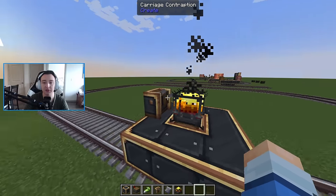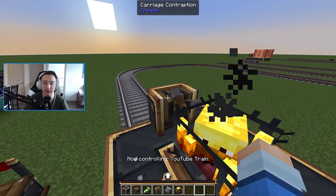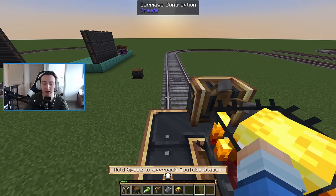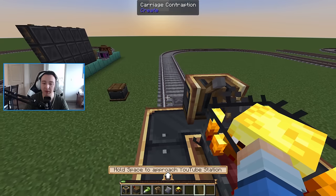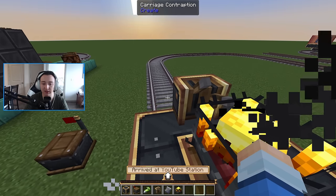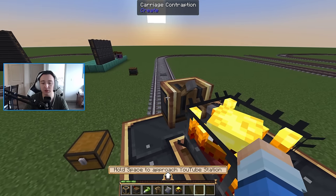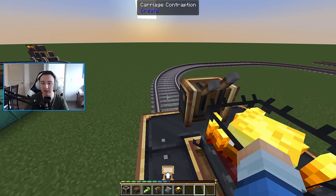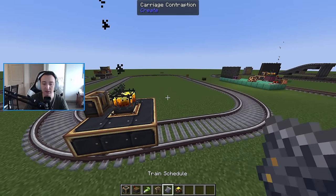To drive your train yourself, right click the train controls. Use W to go forward and S to go backward. Press space to automatically approach and stop at the next station. You can also use the scroll wheel while pressing S or W to accelerate faster or slower, adjusting your speed beyond the default max or minimum.